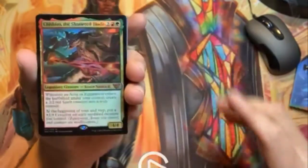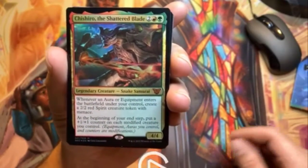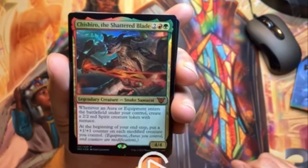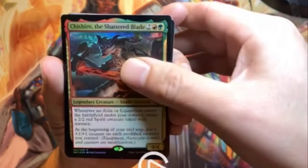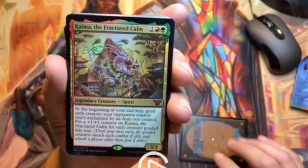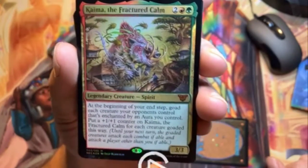First up we have Chisiro, the Shattered Blade as the commander — very nice. There are two foil cards in here and they can both be commanders as they're legendary for this deck. The second one is Kaima, the Fracture Calm — beautiful.